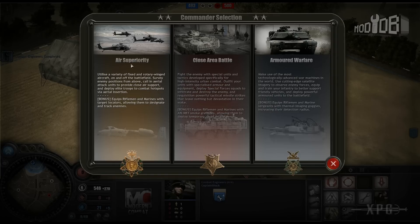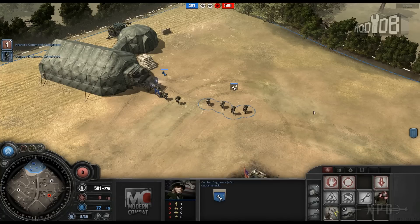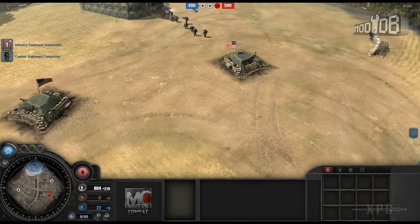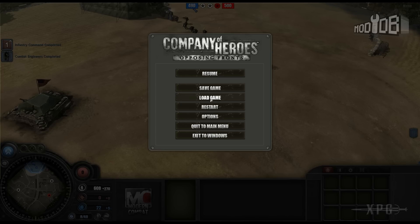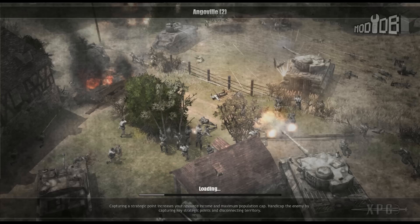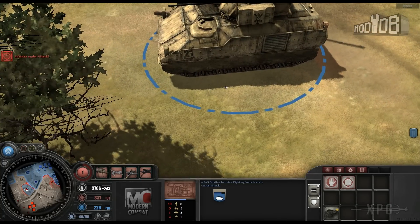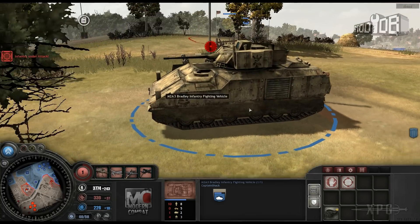The three command structures are: Air Superiority - the airborne equivalent from the original game - Close Area Battle, which I think is the support role, and Armored Warfare. I've gotten a lot of play time as Armored Warfare and Air Superiority. Let's load up a later match to see some of the late-game units. Air Cav is really enjoyable - it's the Army Rangers, and they rappel out of Blackhawks. That's how they've replaced the airborne from the original game.